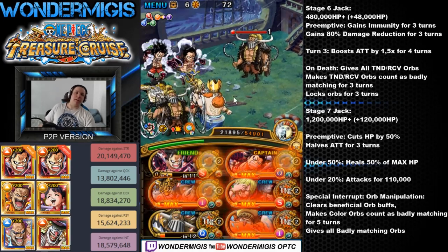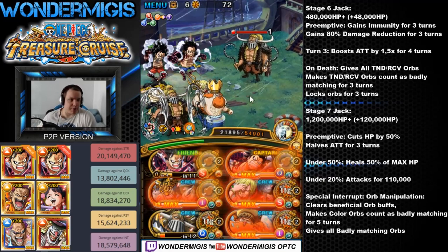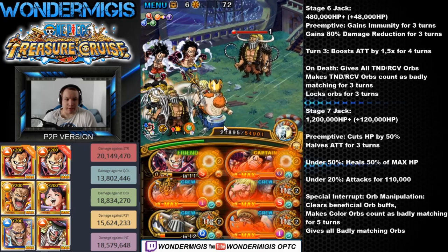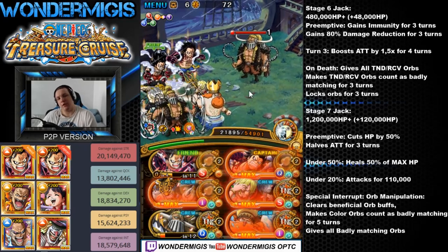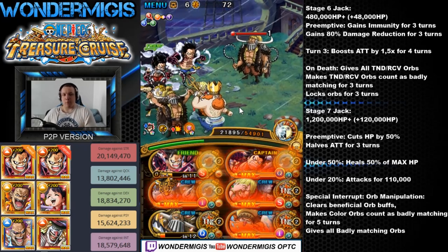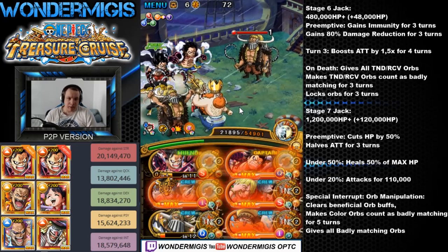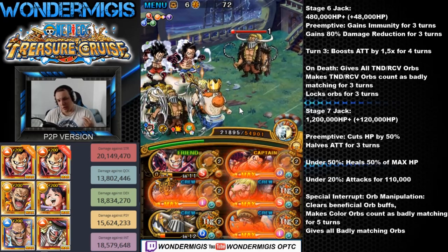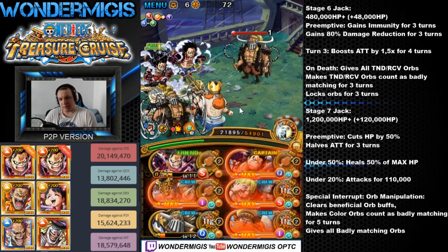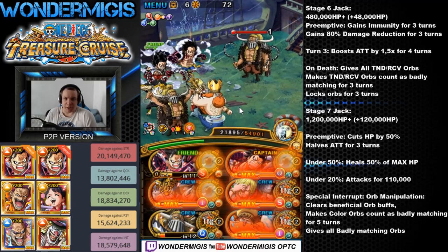Now against Jack himself on stage 7 — Jack will preemptively lower our attack for 3 turns and will also cut our health by 50%. He also has a special interrupt: if you do any kind of orb manipulation — whether it's shuffling, matching, switching — he will clear all orb-beneficial enabling buffs, then make primary color orbs count as badly matching for 5 turns, and will also change your orbs into badly matching.